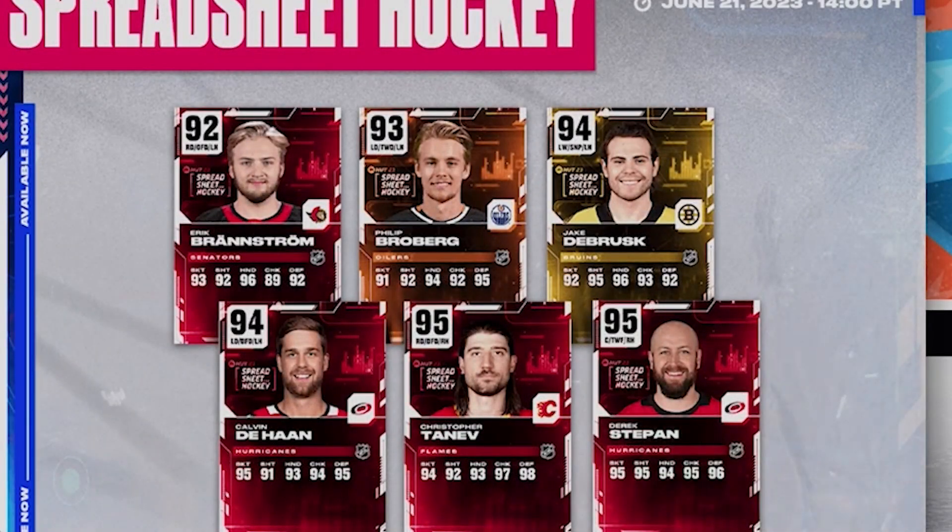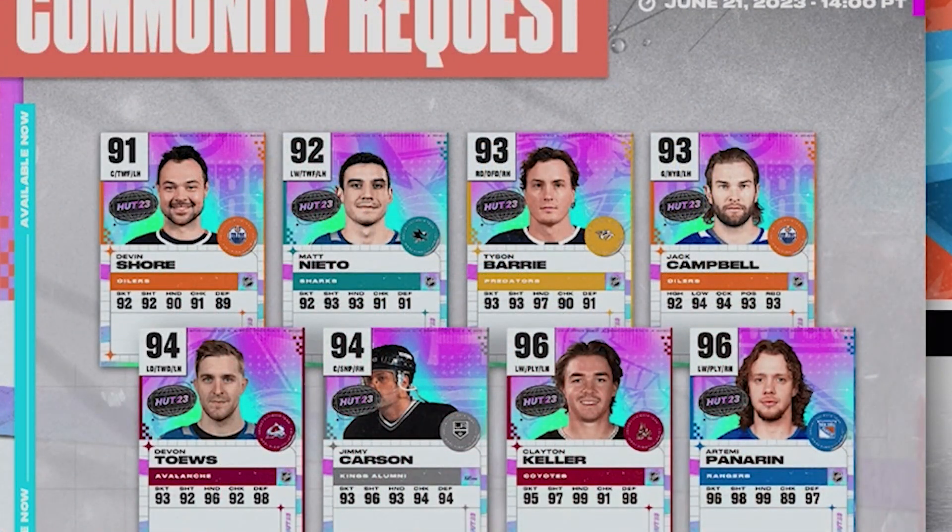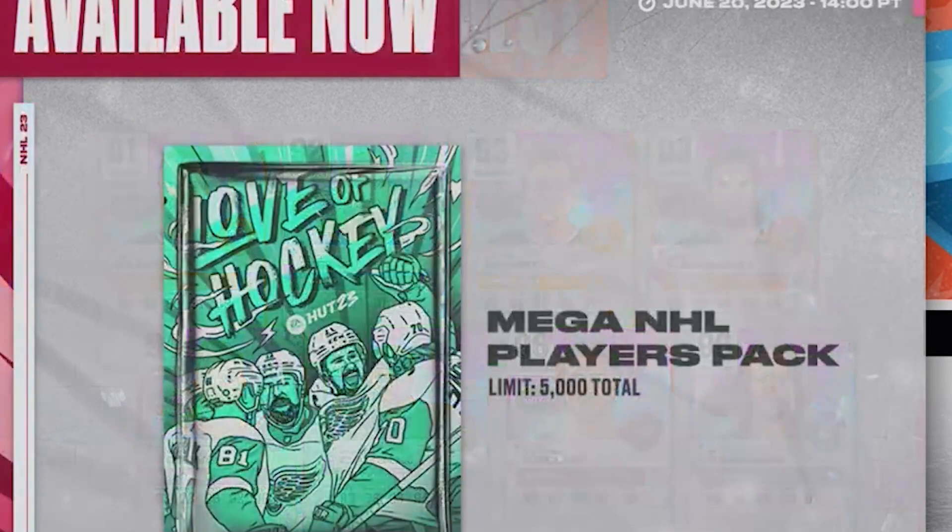Then we also got the spreadsheet cards: Stepon, Tanev, DeHaan, DeBrusque, Broberg, Brandstrom. Even more community request cards: Panera 96, Keller 96, Carson 94, Tave 94, Camel 93, Barry 92, Nieto 91, Devin Shore.